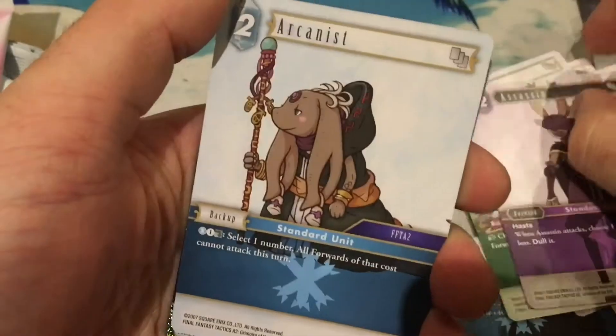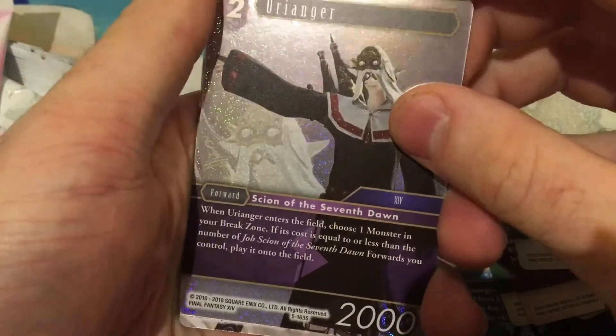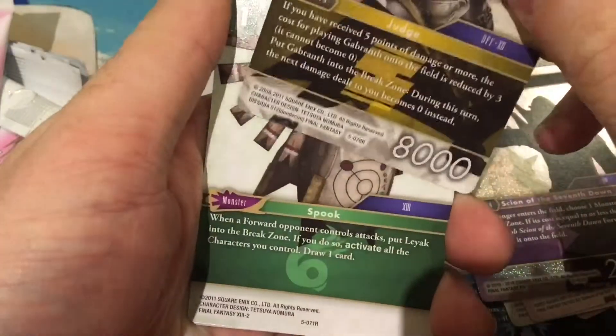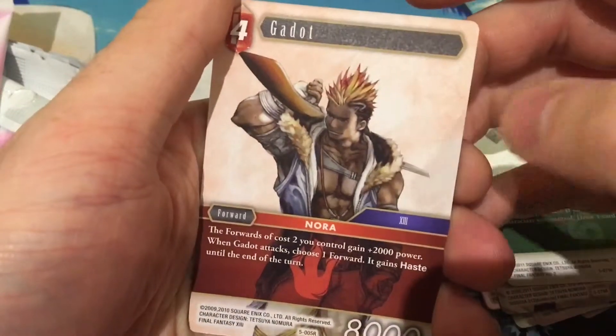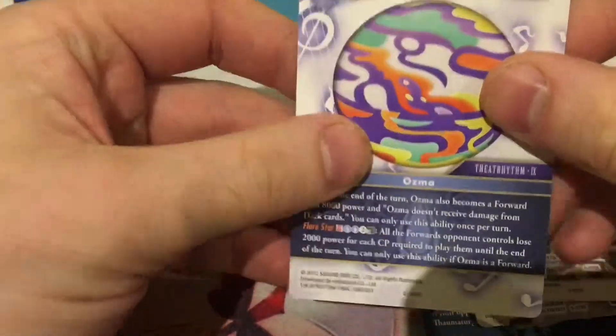Assassin. We have the Arcanist. So this is our foil — it's just a rare. Urinja, it's pretty cool. Gabareth, so this is a rare. Lyok. Gadot from Final Fantasy 13 — I actually do remember this from one of the opening scenes. And a hero — I believe this is a new raid, I don't actually remember seeing this.